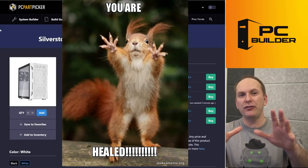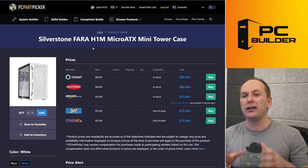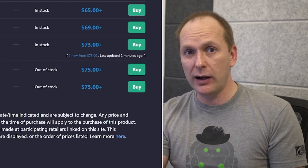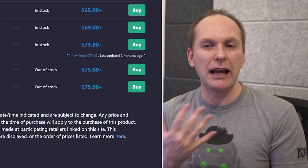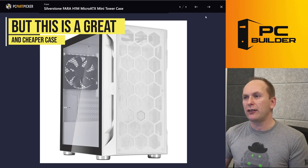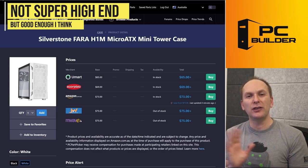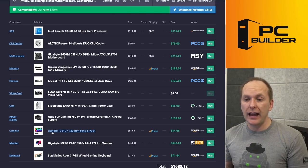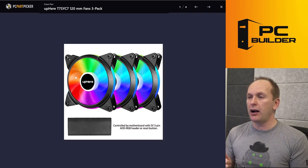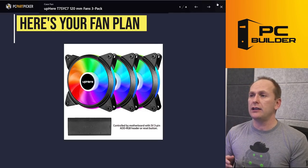Let's talk about the case — I'm going to un-infect you with the NZXT virus. I'm going with the Silverstone Fara H1M. We came in significantly under budget here. If you want to go with that NZXT case, you certainly can — if that's your aesthetic and you've decided that's what you want, by all means go for it. But this case is much cheaper and has good airflow on it. The build quality is not that high, but once the thing is assembled it'll be just fine. Of course you need fans, so I went with a fan pack: three ARGB fans with a nice little controller. I'd use two in the front and replace the rear fan with one of these.